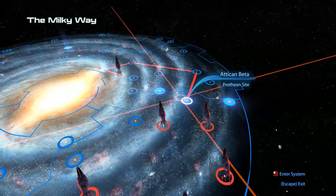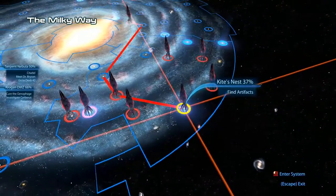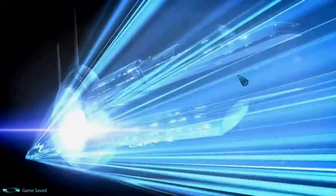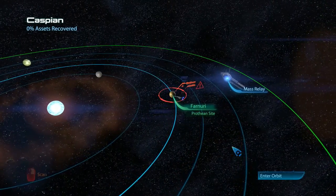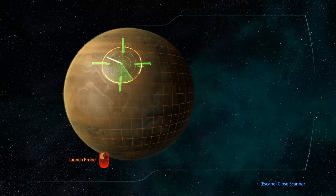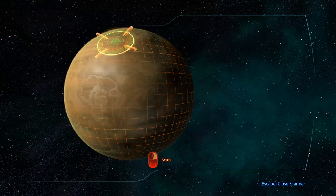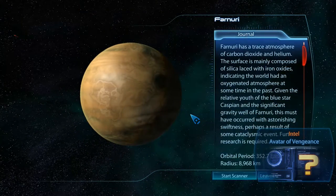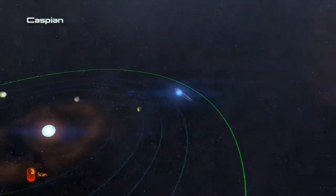We've got these Prothean Sights to look at, which we should probably keep doing as much as we can. I don't know what this Find Artifacts thing is. I've got a Prothean Sight here — let's get this Prothean Artifact. There's a timer on it, so you can't just spam all of them. Once you get one, you've got to wait a bit to get the next one. I'm not entirely sure what these do — Intel: Avatar of Vengeance. Okay, we got that.